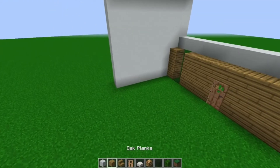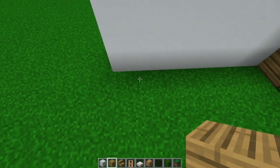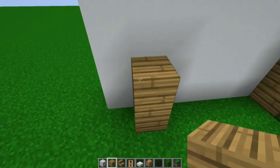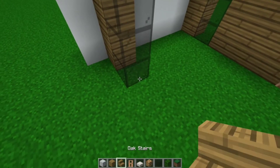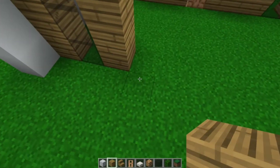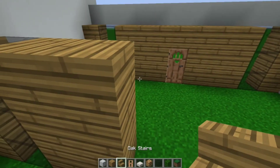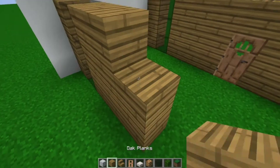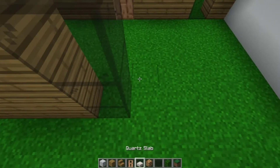Now what we're going to do is come over to this side and go in one — just like how this is — then go up three, place our glass, and go up like this. Now we are going to completely copy this side, except where the door and stair were, we're just going to put another window.